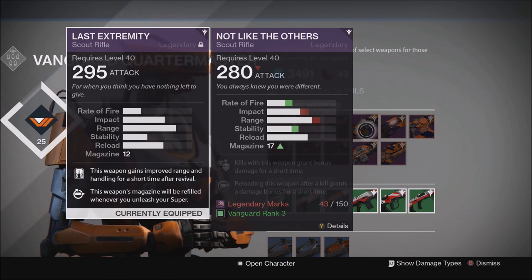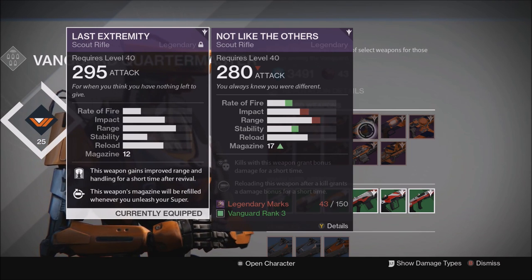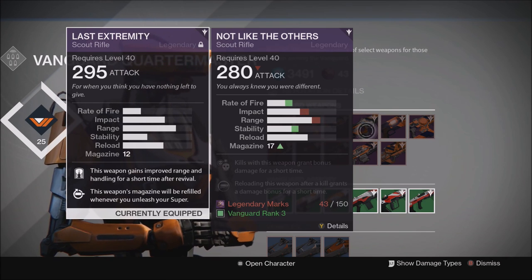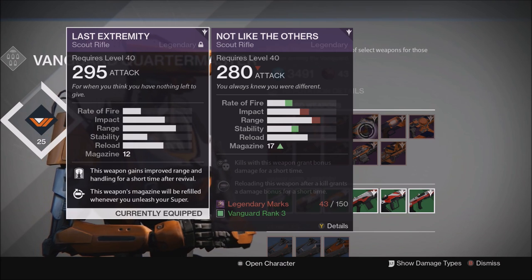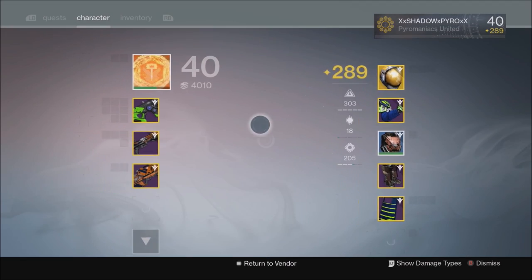As far as stability goes on scout rifles, it really does not make that much of a difference since you're only firing one shot at a time — as long as stability is more than about a quarter full you're not going to notice much difference. This really comes down to your play style. If you like to hang back and pick enemies off from a distance, pop headshots and stay safe — in PvE of course — then the Last Extremity is definitely the one you want. If you're more of a run-and-gun player who wants to rush up close, you'll probably want Not Like the Others because of the higher rate of fire.